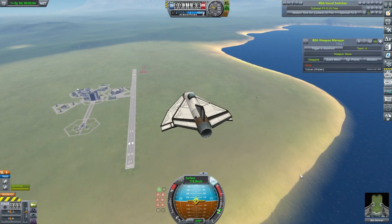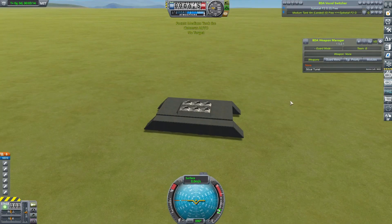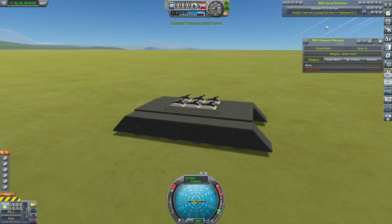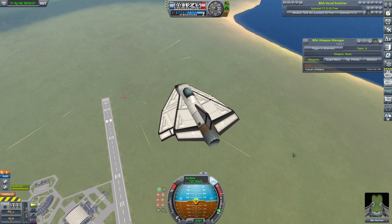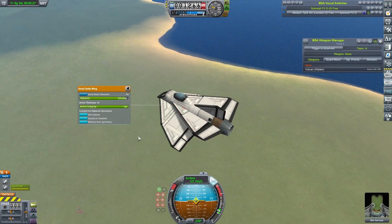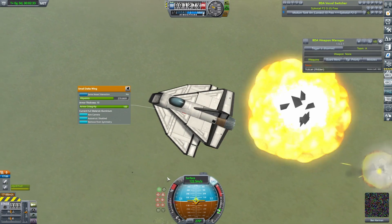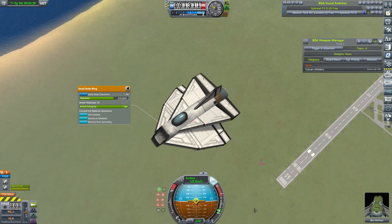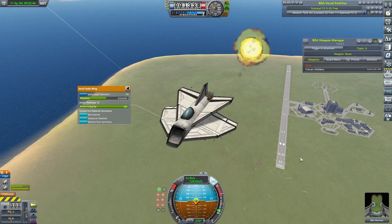We're going to start in almost disappointingly sane fashion by just repeating our flyover, but this time our medium tank hull has six of these .50 cal turrets. Again pointing off to the side, but not anymore. We're getting the odd smattering but nothing really. A little bit of damage here and there, but nothing. That's a bit more worrying. It's lost its landing gear but this is kind of taking a while and not doing an awful lot.